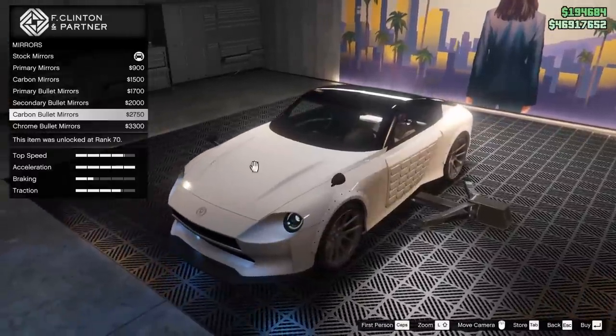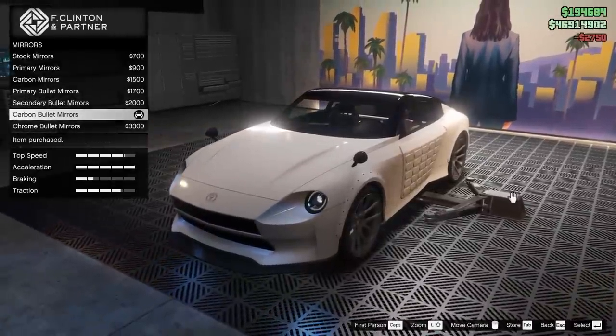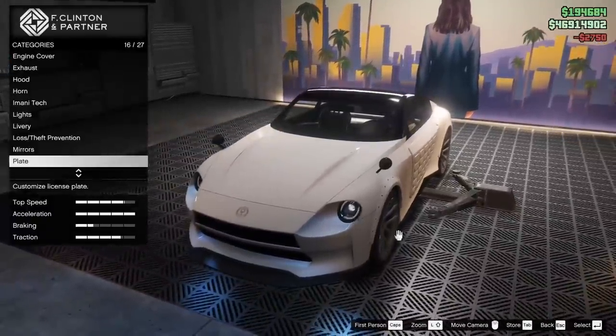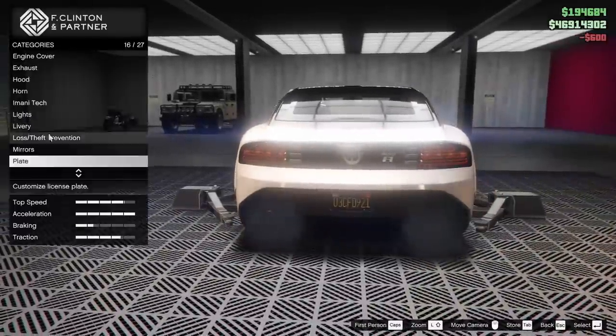We can go for the retro sort of bullet mirrors on this thing. I'm actually going to do it, and I'm going to do them in carbon. I think they look pretty cool. This thing is one of those cars that looks old and new at the same time. It's kind of dope. Yellow and black for the plate, of course.